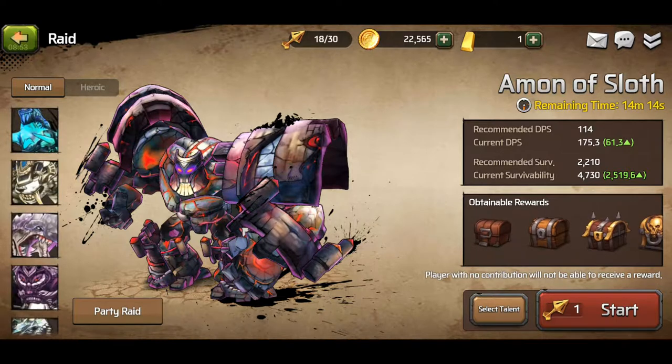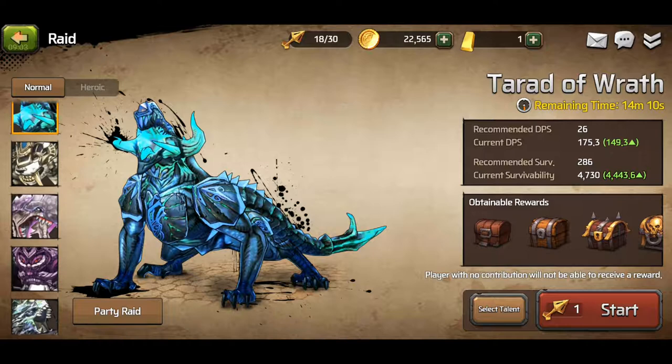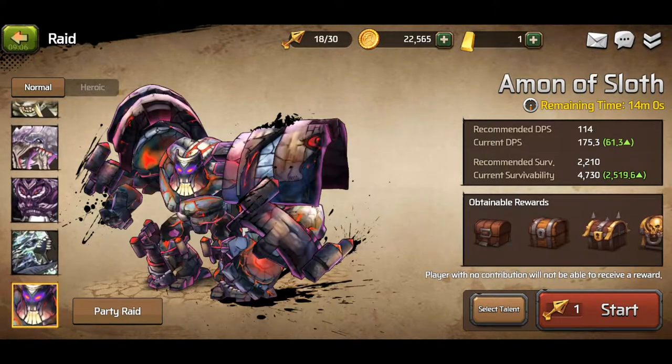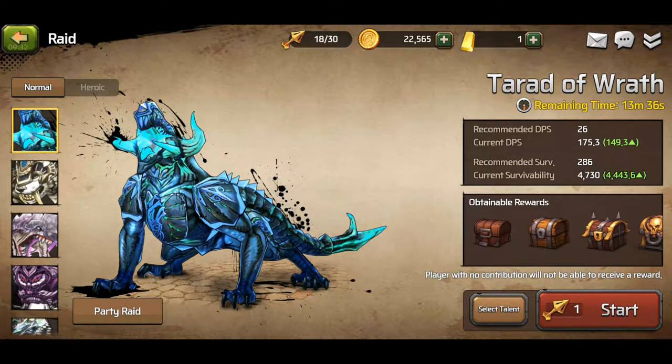You also have raids where you can earn a lot of gold. The first boss, Tarad tier 1, gives you about 200 gold, and it increases for each tier, all the way up to Amon on tier 6, which gives you roughly 600 gold every time you beat him. The faster you beat the raid boss, the more gold you get. You also get gold from each of the chests you get when you kill a raid boss. For Amon, you usually get about 1,000 to 1,200 gold every time you beat him, and for Tarad you get about 600 to 800 gold including the gold from the chests.